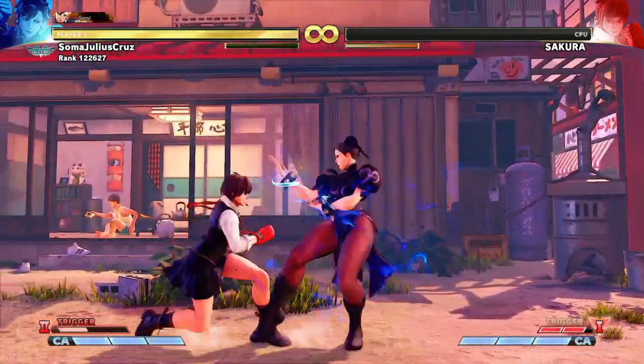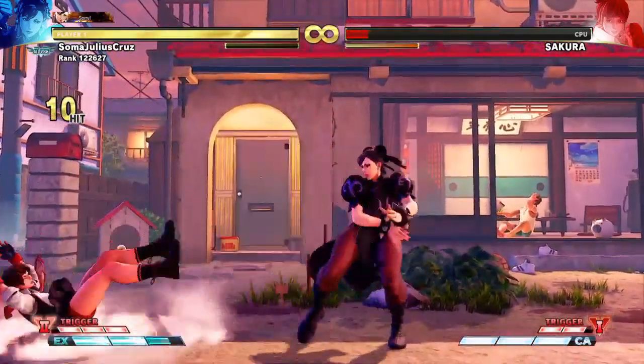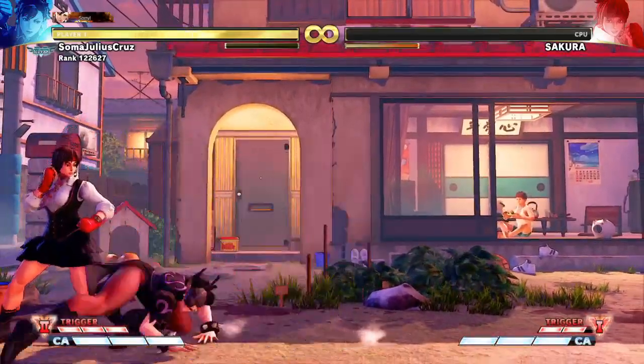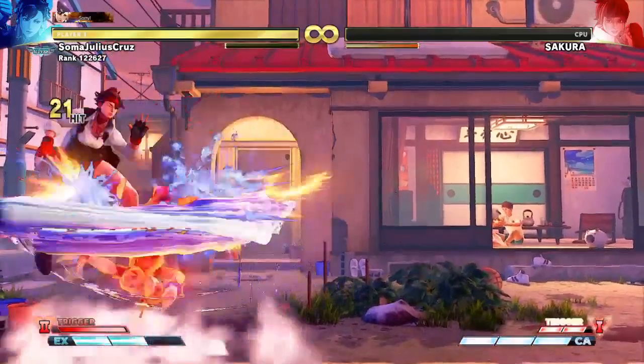Overall the Kakosho is pretty good I would say, definitely because of this combo right here. Check this combo out — you can go from the EX Legs to Kakosho to EX Spin Bird Kick. That's quite nice.